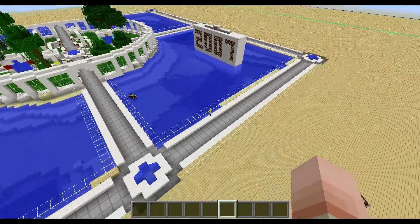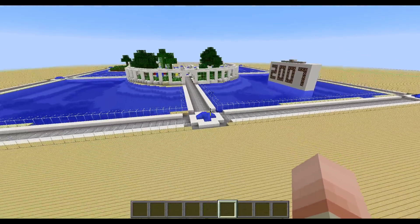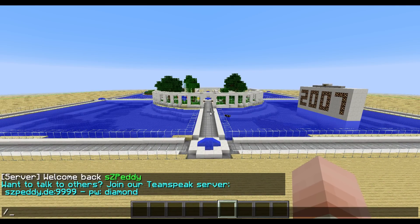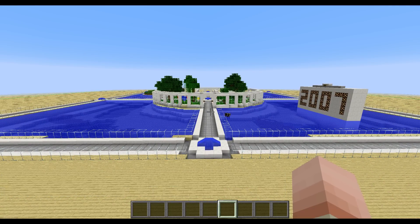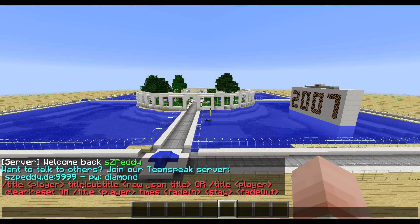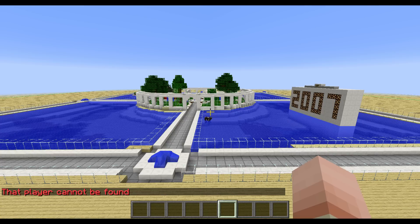First let me show you what it is — it is the new title command. If we type in 'title' you'll see that there's a lot of text here, and it says that we can put in a title or subtitle. Let me do 'title test'.